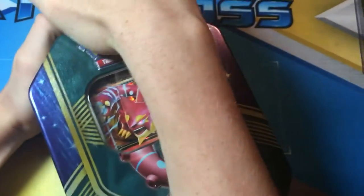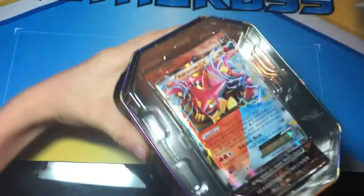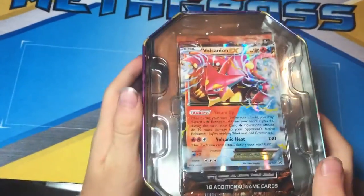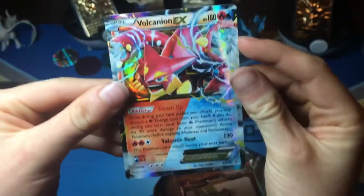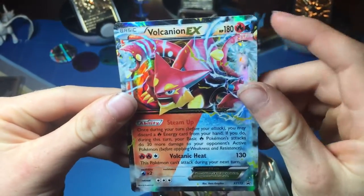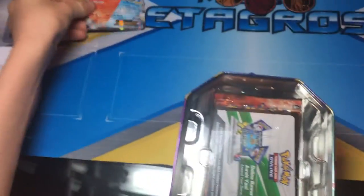This tin is so stubborn. What the bleep is going on? I hate this tin. Okay, here we go. So here is the Vulcanion. As you can see, it is a water and fire right here. So I'm going to put this aside over here.